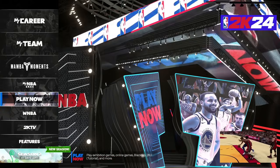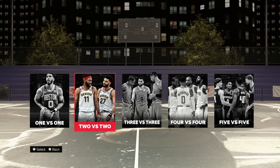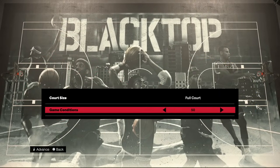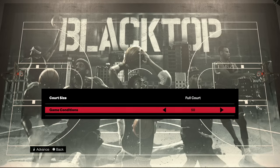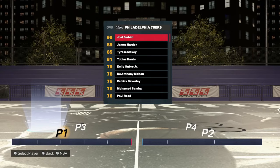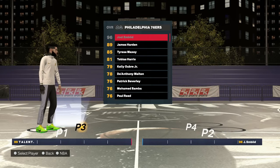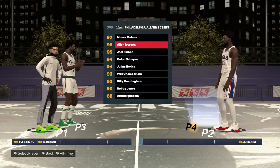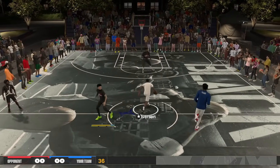As far as mastering shooting, this is how I practice every single time I get on the game. I go to Play Now, come over to Blacktop, and do 2v2 or 3v3. Pick the team — Ringers or Ballers, it doesn't matter. Make sure the court size is full so you have full capabilities when shooting. Set the game conditions to 50 points, then click Advance to get to the player select screen.